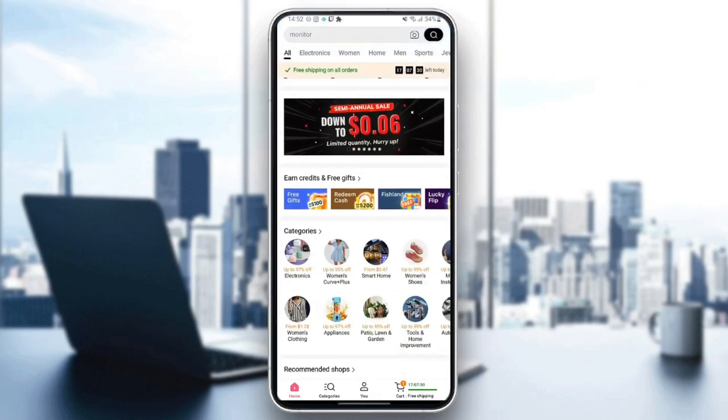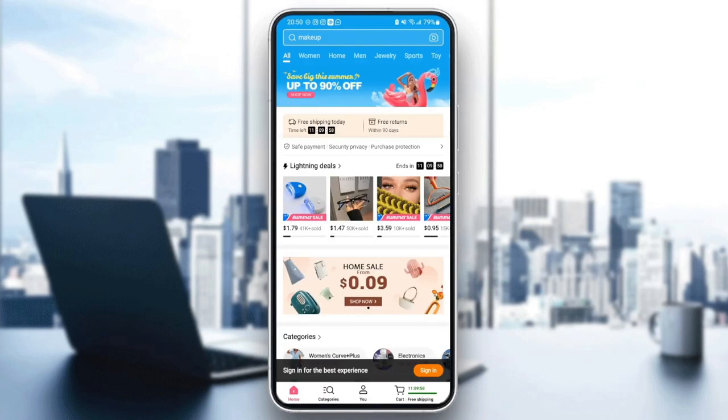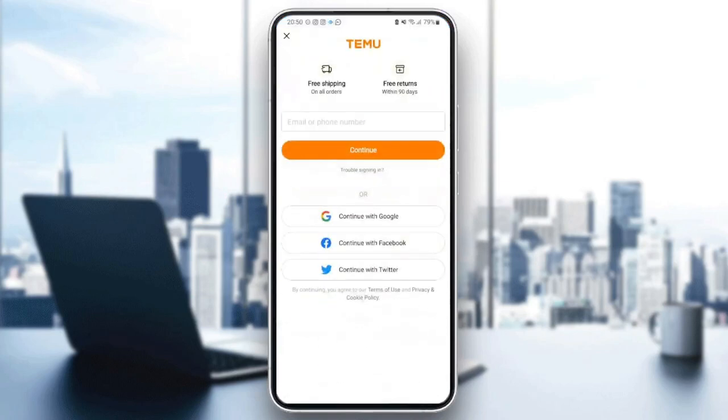Now we are on the home page. The first thing that you need to do is go ahead and sign in. If you have an account just fill the form with your information. If you don't have an account, in order to create one just follow the steps I will show you.